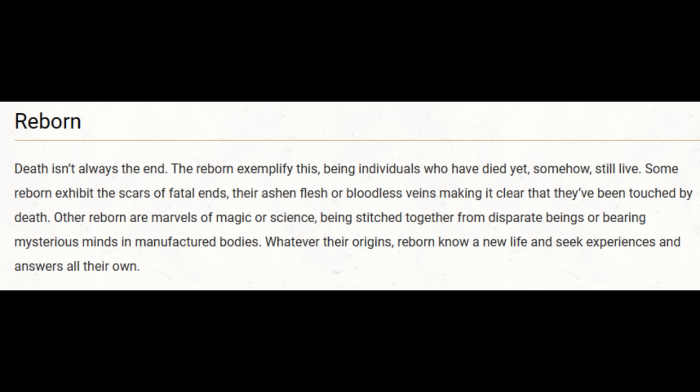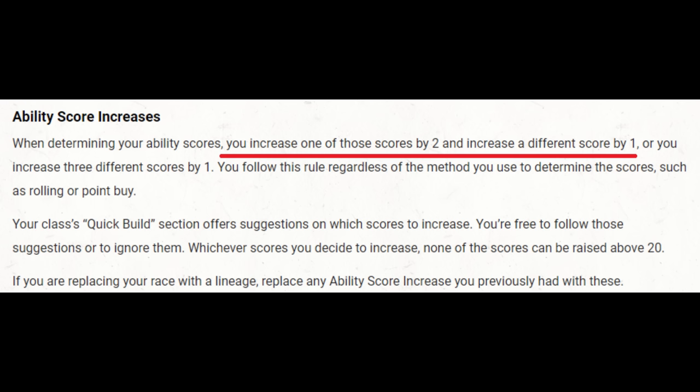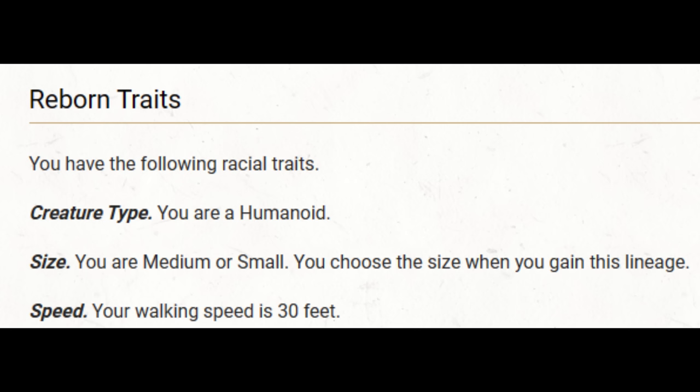The idea of a Reborn is that your character has lived a past life, but death didn't end up being the end of the road. You aren't quite undead — you're undead adjacent. They provide several options as to how your Reborn came to be that you can select, roll randomly, or make up your own. When you choose Reborn, you get the standard option to take three plus-ones to ability scores or a plus-two and a plus-one. You get Common and one other language — I'll be choosing Primordial. Our creature type is humanoid, and we select medium or small size; I'll select medium.